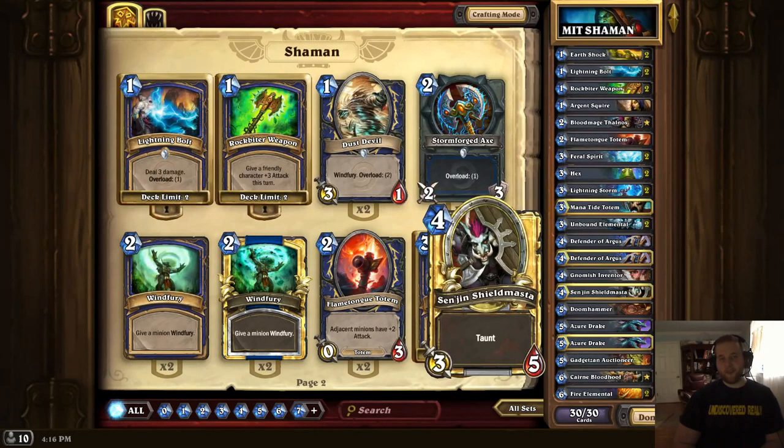Sen'jin Shieldmasta is very necessary in the current metagame against Hunter. A 3/5 for 4 with Taunt is just supremely efficient, matched only by Chillwind Yeti, and the card often stalls out all aggressive game plans. With the ability to buff the card you have, it's very easy to turn Sen'jin Shieldmasta into a viable threat and protect yourself long enough to overwhelm the board and take over the game.